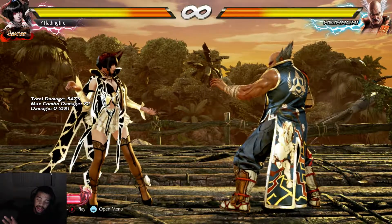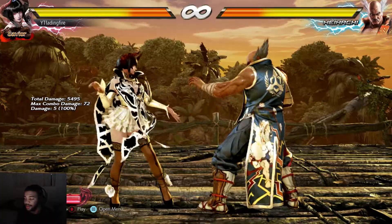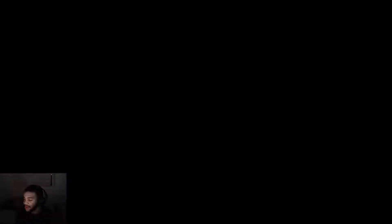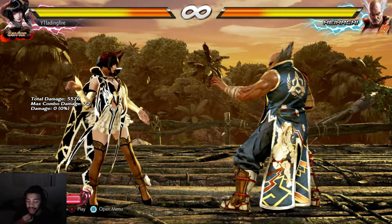But before we get to that, I want you guys to understand a couple things. First, down 1 into Dark Blade with 1 — it's not with 2, it's with 1. So you really have to get that movement down and not do that. So when you get them to the wall, usually we're doing down 1 into 2, but this time it's going to be down 1 into 1.